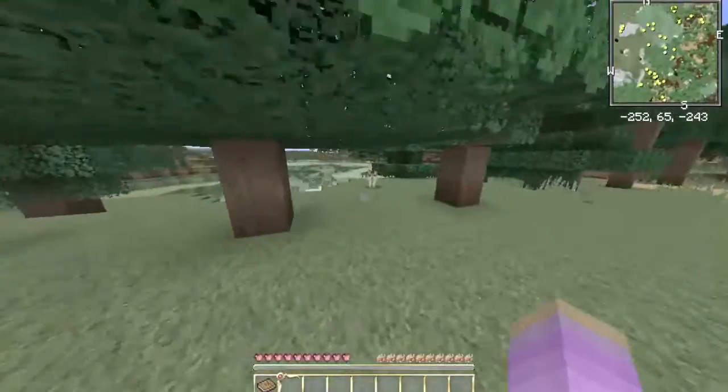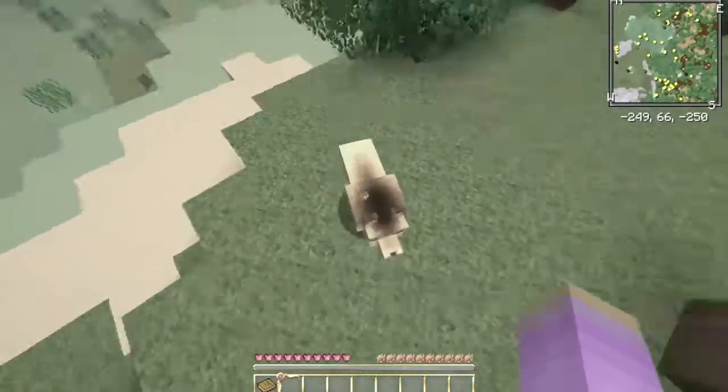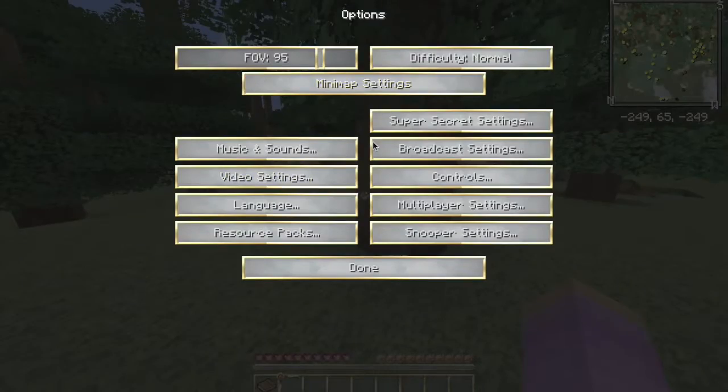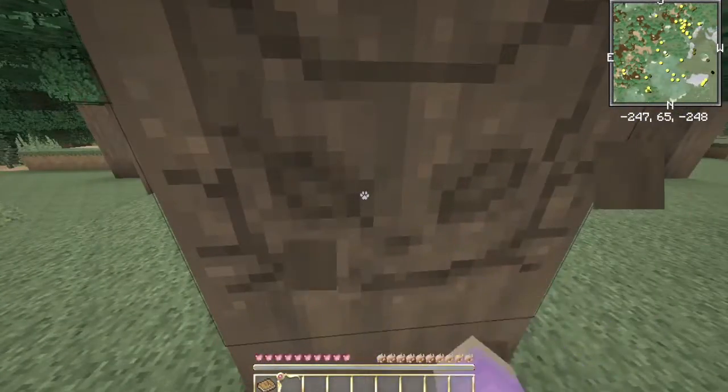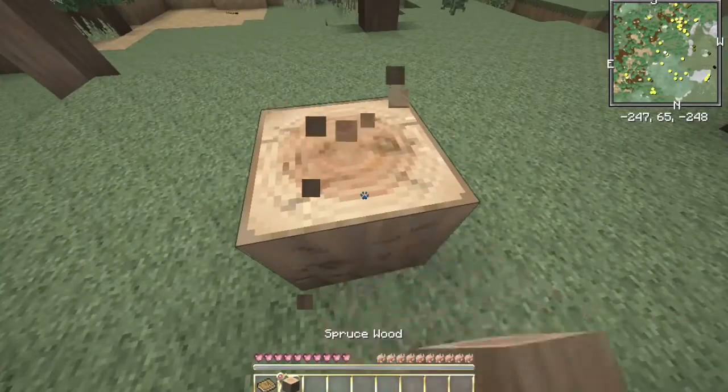Let's go ahead and chop down some trees. There are some puppies over here and they're so cute! I wish I could have one, but I can't. Before we get started, I want to make sure we're on normal. Okay, so let's start this series off right and grab some more wood.